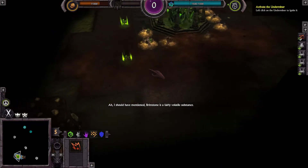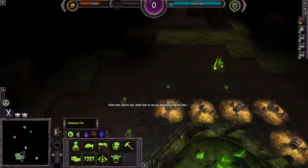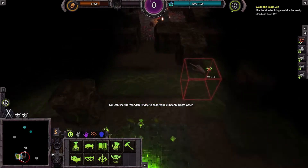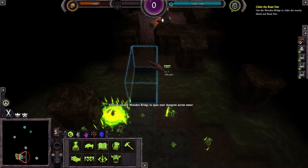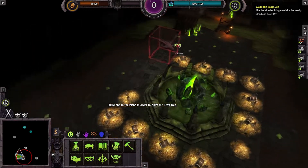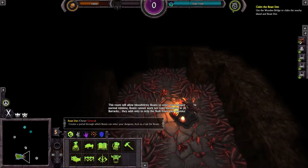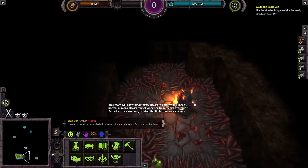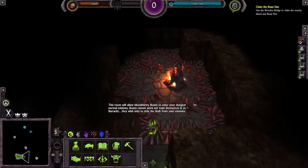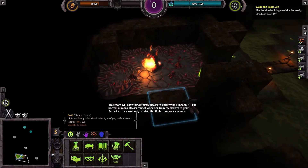Brimstone is a fairly volatile substance — you should have mentioned that! Now that you're out, look east to see an abandoned beast den. You can use the wooden bridge to span your dungeon across water. Build one there. So we're going to take the beast den. Keep exploring — this room will allow bloodthirsty beasts to enter your dungeon. A 3x3 portal.